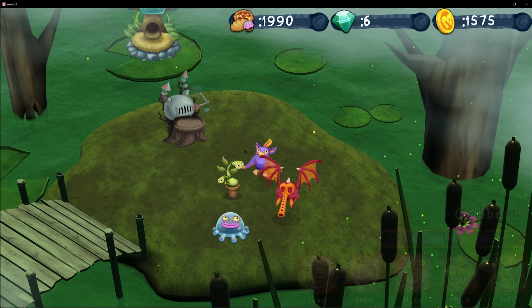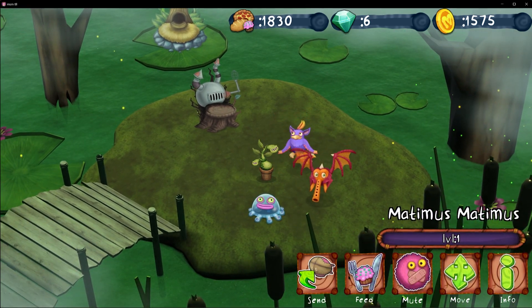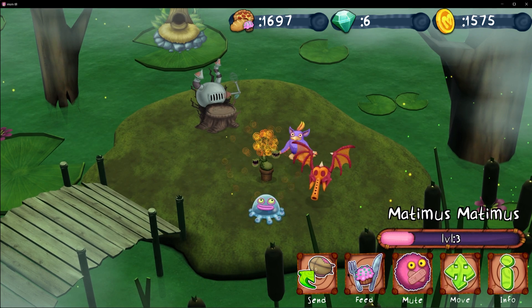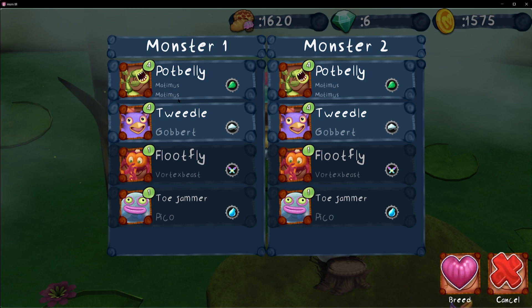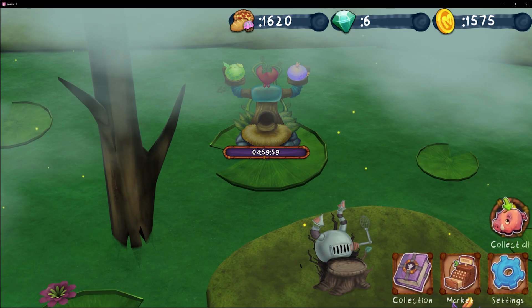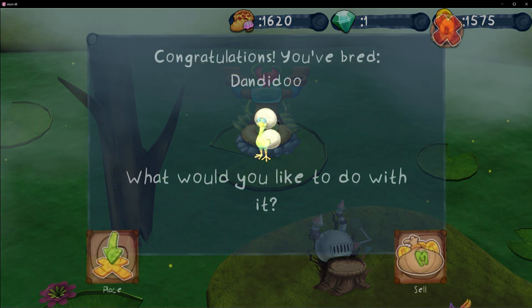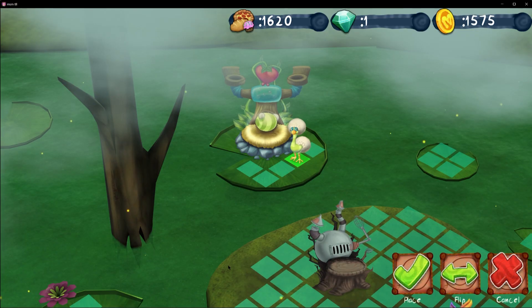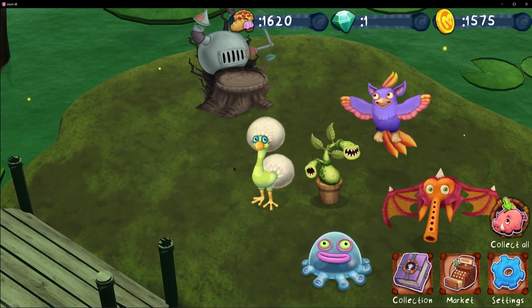Now we finally have some food and we can feed this Tweedle to level 4. I think we need to get monsters to level 4 to breed in this game — I'm not sure, but I believe it's like the main MSM. Anyway, let's do Tweedle and Potbelly and get ourselves a Dandidoo. There we go, 5 hours — we can just barely speed it up. Then let's go ahead and place it on the island. There we go, nice. Let's go ahead and listen to its sound.